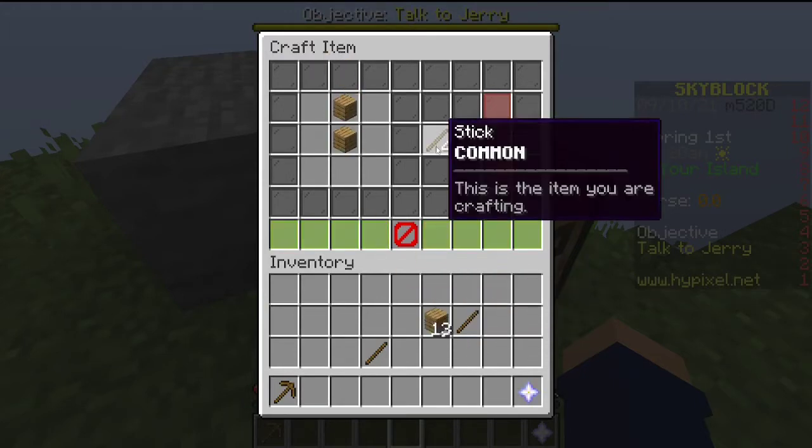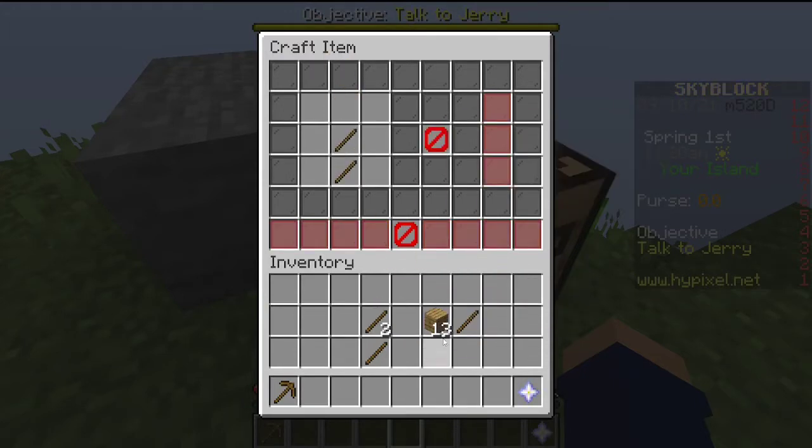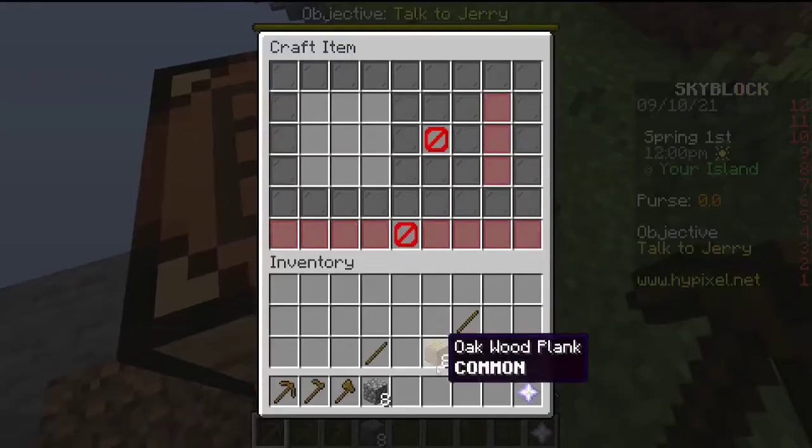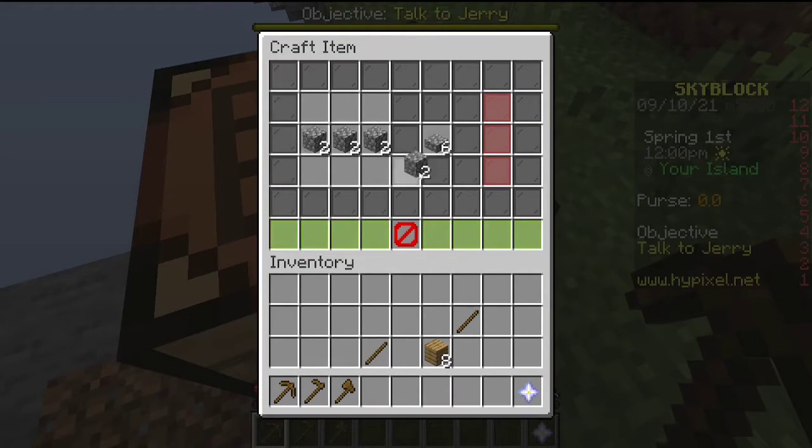Now we need to make more sticks, put those over here, make a hoe — and these are going to be our main tools that we'll be handling throughout the rest of the game. Now we've got all the cobblestone we possibly need to make our progress.